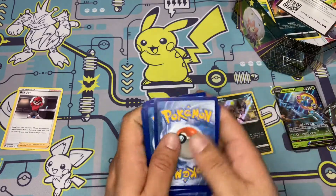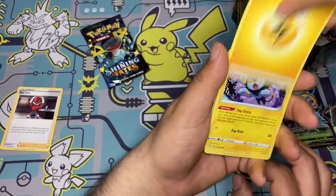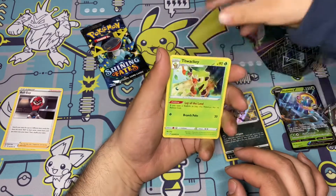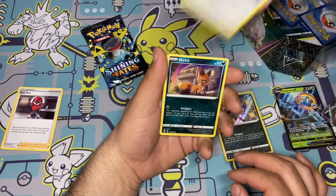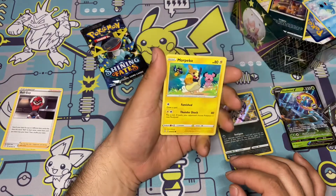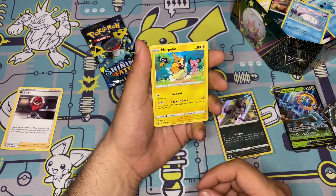We need to pull another Ball Guy. Energy, Luxio, Timburr, Towel, Absol, Eevee — the sad one — Horsea. Oh, that's the bud! That's Dom's favorite Pokémon.